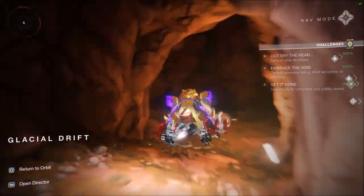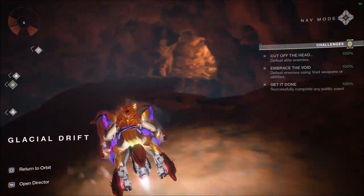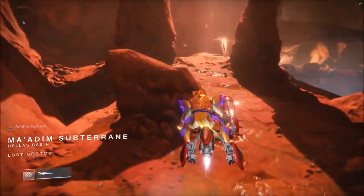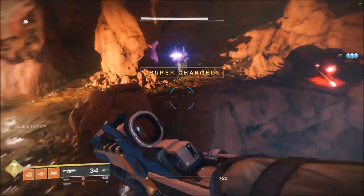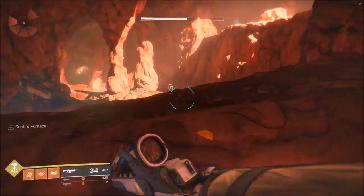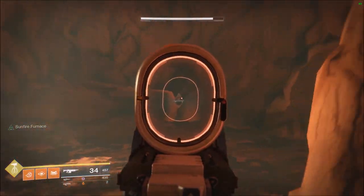Number two is deeper inside the cave. Just drive through and then in the first right corner here, you'll see number two. Right there. Then go up through all these enemies and you'll see number three in that corner there.